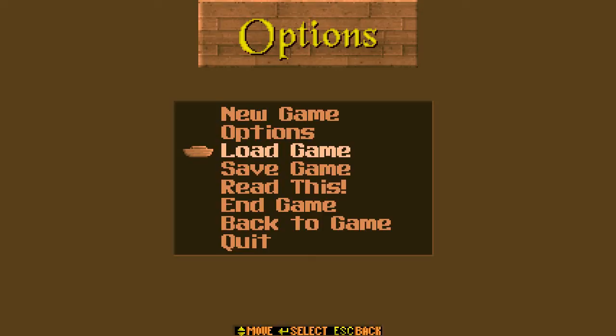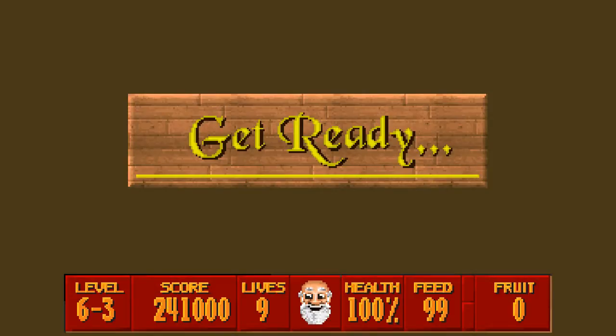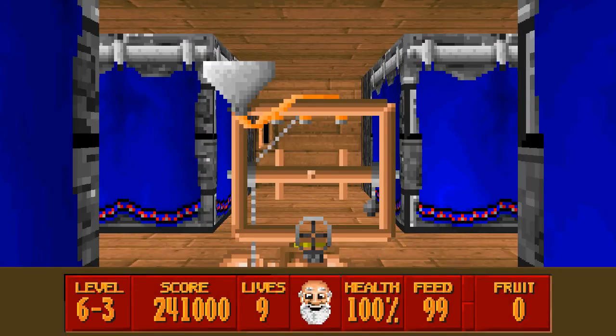Welcome back to Super 3D Noah's Ark. We're on the final episode of my series, and I'm going to show you the last and ultimate secret level of the entire game. It's the second secret level out of the two. This one is on episode 6 level 3. I went ahead and made a saved game on episode 6 level 3, gave myself all the weapons, and let's get started.